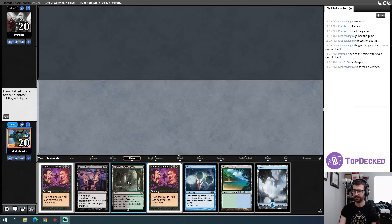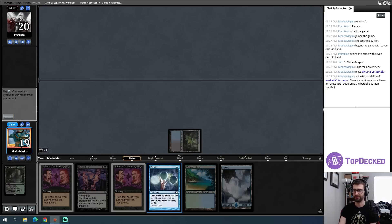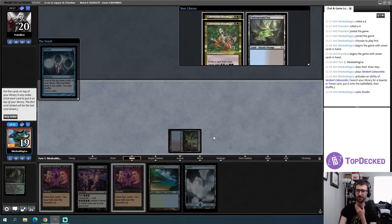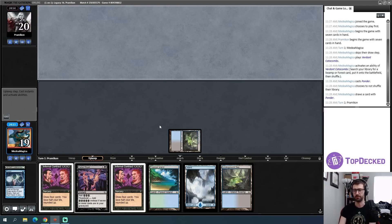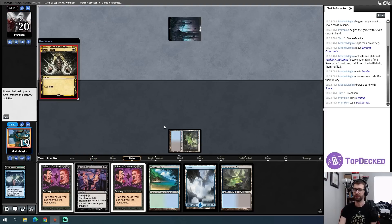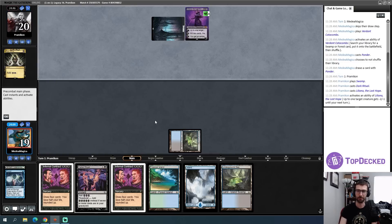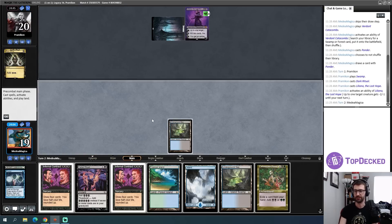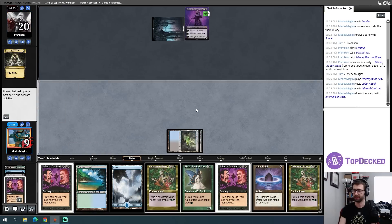I've kept my opening hand. I think I'm just going to grab an Underground Sea and cast this Ponder — I probably don't really want two Blooms, I don't want the first one either. I'll just call that good enough and work towards putting a Bloom into play, then trying to go off with two Infernal Contracts. Opponent's going fast but that's fine — the question is do I just play an Infernal Contract here and try to put a Bloom into play later? We're probably playing against something like a Pox-adjacent deck.